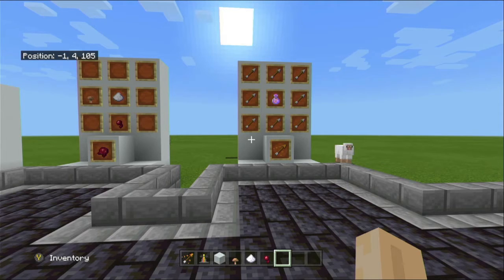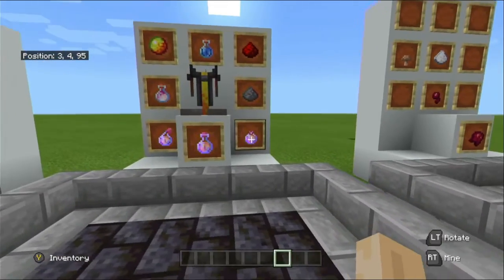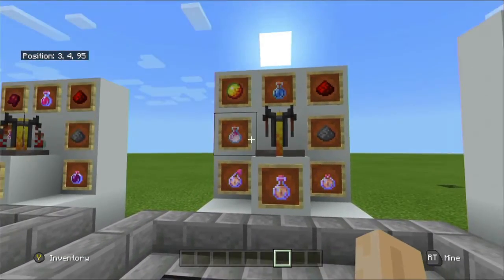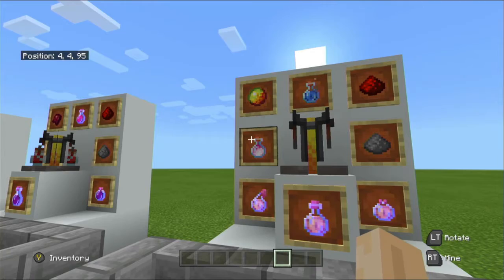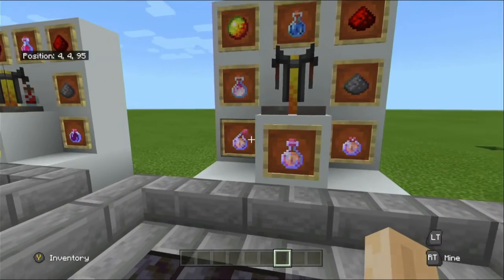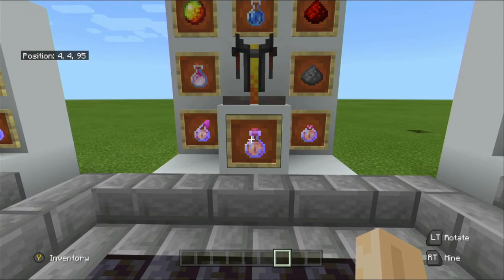I'm going to do a quick summary ending here and then talk about each individual potion in each video. The first potion we are going to talk about is the fire resistance potion. It can be crafted into a lingering potion using dragon's breath, or a splash potion using gunpowder, or used as a standard potion. You will need to craft the normal potion first.